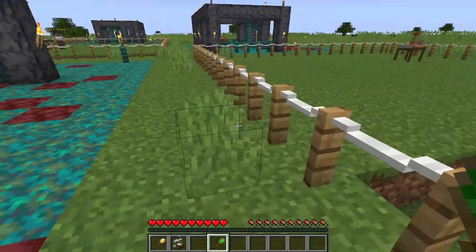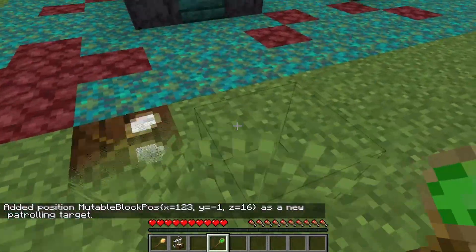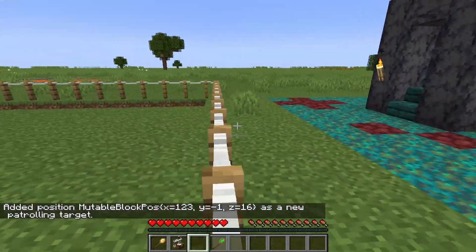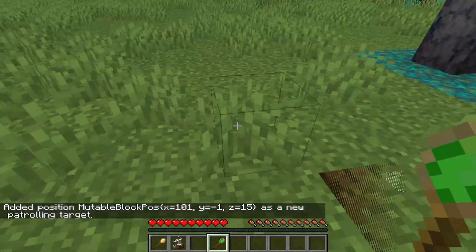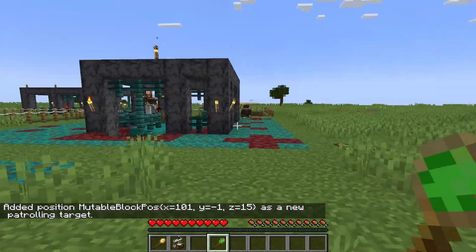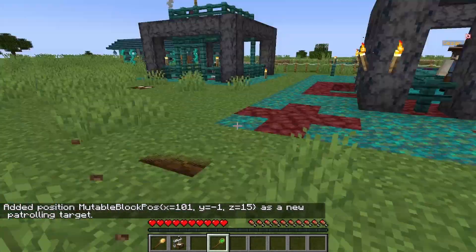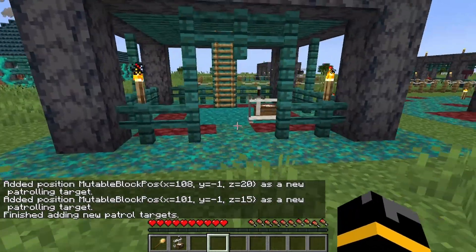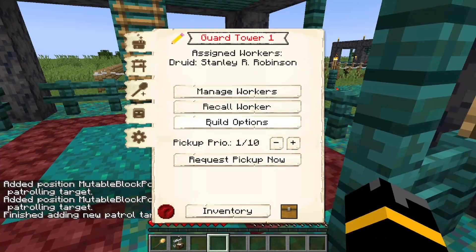So he's on patrol mode and he's going to go to these spots that I'm marking like this. These are incorporeal and can only be seen when you're holding this tool. I've set a bunch of spots and that guard is going to run between them all and guard them, which just looks like sitting. I'm going to right click on the last one and get rid of the tool.